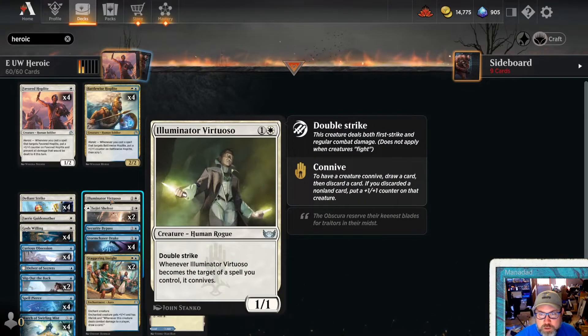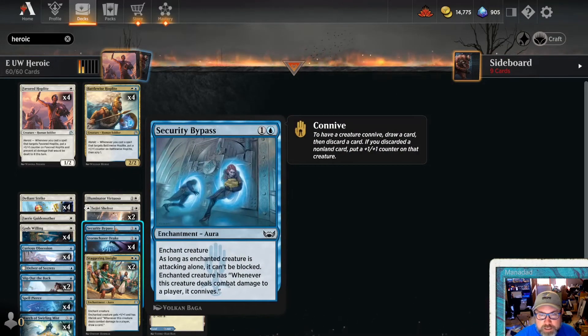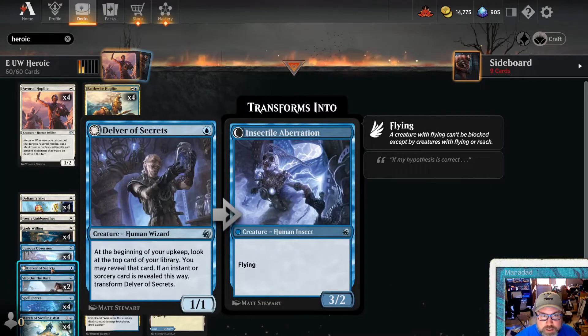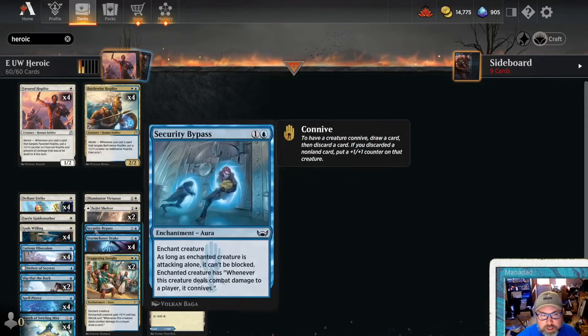You can absolutely substitute Illuminator Virtuoso for Battlewise Hoplite. Security Bypass is another one — I just have one of in the deck currently, but you could find room. And I think Delver of Secrets is probably better than Favored Hoplite, so you can play around with the amounts of those.